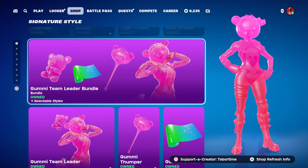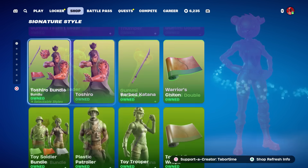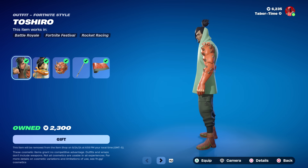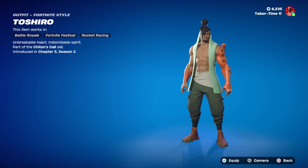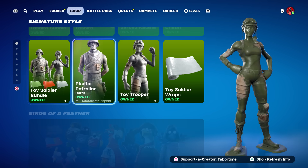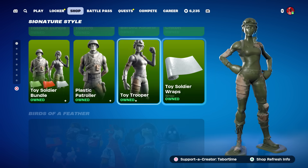The Gummy Team Leader bundle is still here — a pretty solid gummy skin. The Toshiro bundle is making a return; he's like a half-crustacean, half-man character with the description 'unbreakable heart, indomitable spirit.' The Toy Soldier bundle is also back — nothing new there, plus three wraps.